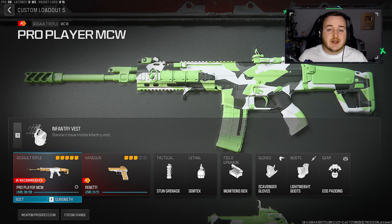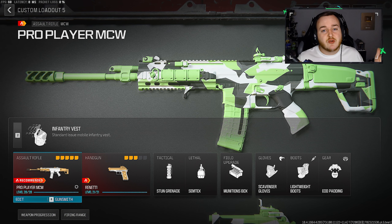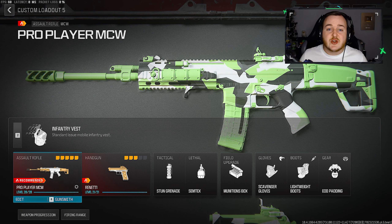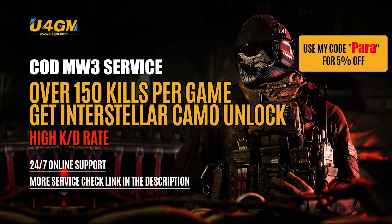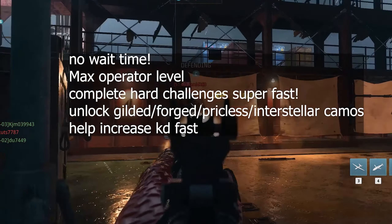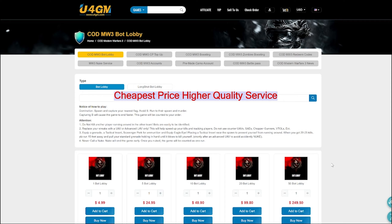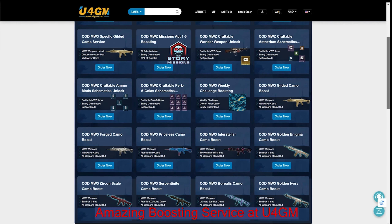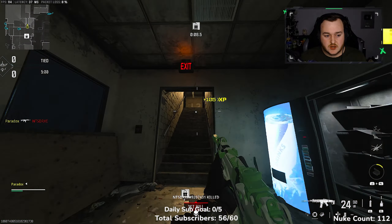For the perk loadout — this is for pubs, not ranked play, so that will change — we're running Scavenger Gloves, Lightweight Boots, and EOD Padding. Let me know in the comments: what was your highest kill game, did you drop any nukes, and what do you think about the build? Also, if you need help getting Interstellar, maxing out your level per season, or unlocking hard challenges, check out U4GM — they're fast, reliable, and super cheap. Use my code 'para' for five percent off.